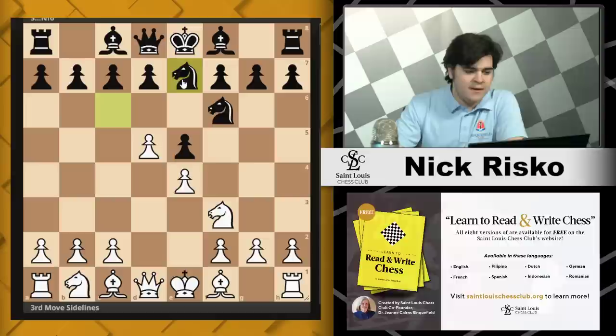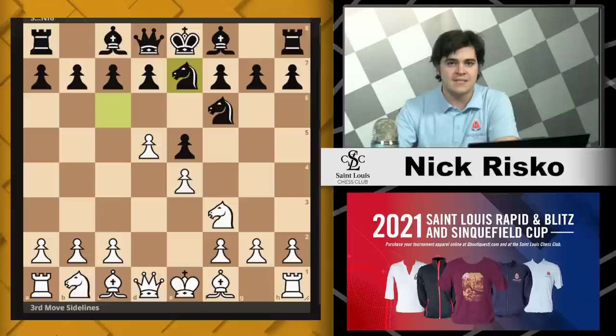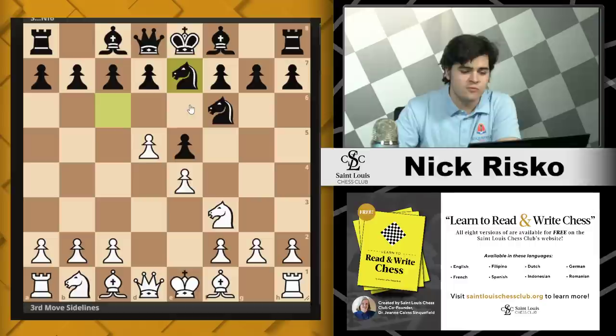What else does Black have here? It looks like they have knight to e7. I actually played a couple of games against other people here at the chess club today just to see what they would play, and knight to e7 was almost always the instinct. So if this is a blitz game and your opponent is ill-prepared, knight e7 is probably the expected move.